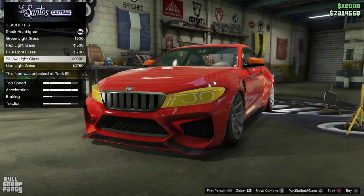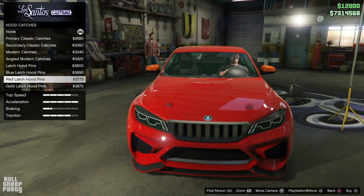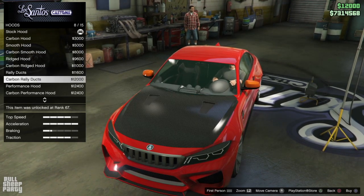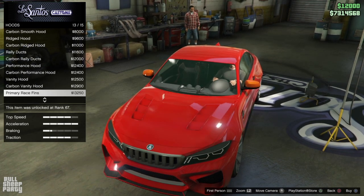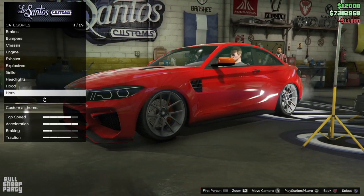As you can see, you can color the headlights of the vehicle, even though I think it looks horrendous. You can also put hood latches on the hood — those are the same for every vehicle I've seen from the DLC. The hoods, however, I believe are unique to this vehicle, and I gotta say there are some hoods here that I really, really like.